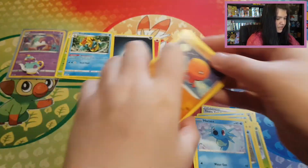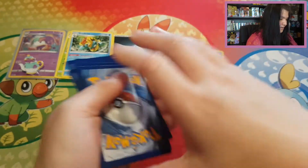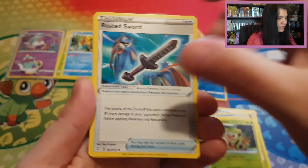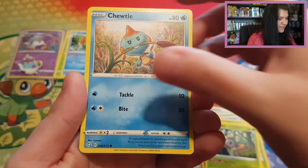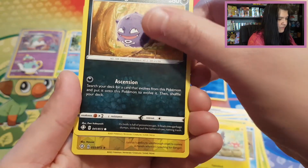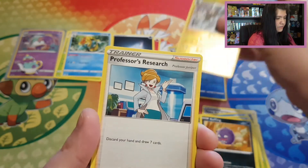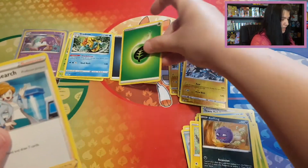Hopefully the Charizard can grant us anything nice. Let's see — starting off with Cormorant. Thwackey. Rusted Sword, Trapinch. Rowlet, Sinistea, Morpeko. Coughing. Do we have a reverse Luxio again? We end with a Professor's Research with a Leaf Energy.